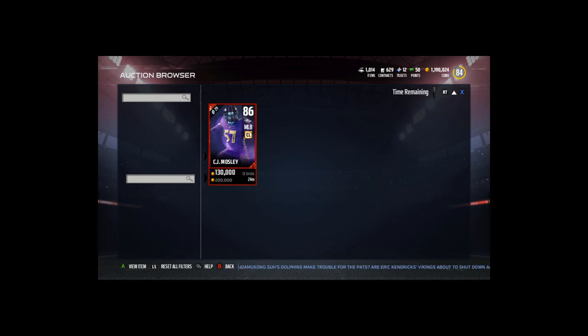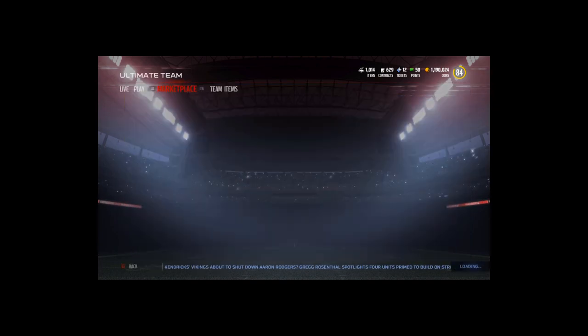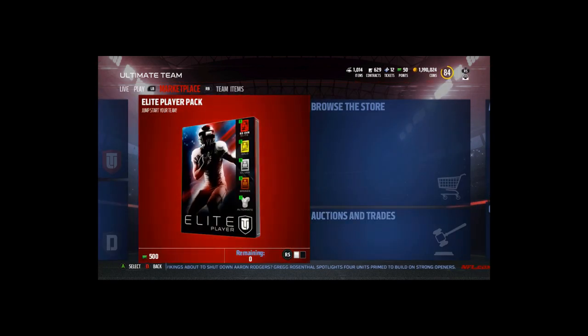Rounding out the set: 87 overall Gerald McCoy, 86 overall Jarvis Landry, 86 overall CJ Mosley, 86 overall Trent Williams, 85 overall Gary Barnidge, 85 overall Kareem Jackson, and 85 overall Terrance Williams — 12 different cards total. I'm guessing Chris Harris, Leonard Williams, Russell Wilson, Navarro Bowman, and maybe Jarvis Landry will be the expensive pulls. That's gonna do it for the new Color Rush sets — hope you guys enjoyed, drop a like, subscribe if you haven't, and I'll catch you in the next one!